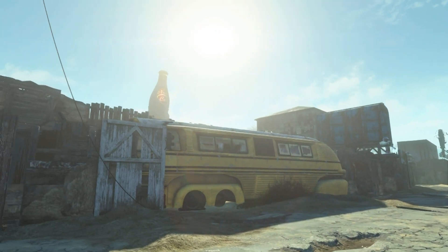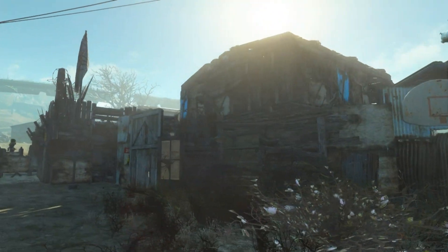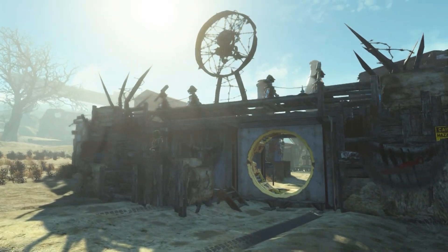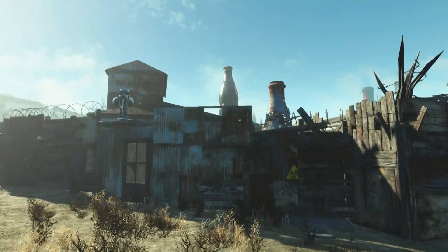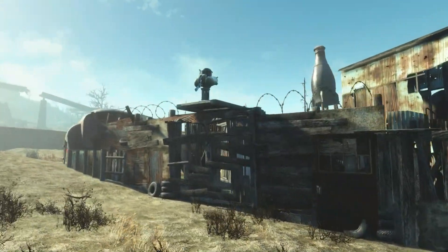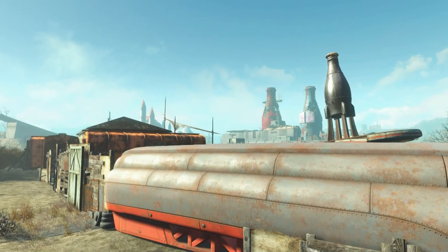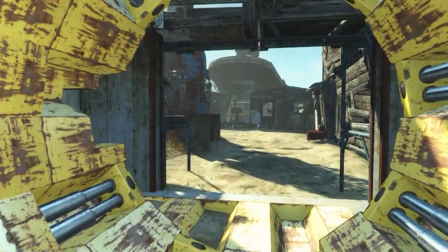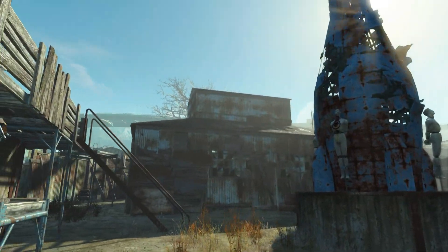We're going back to the basics of building that old busted raider-style village feel. I chose the Disciples faction to theme this settlement after, so I'm going for that kind of look. I've built a junk-style fencing around the outside and put some trailers and buses to use. The main entrance has a vault door which doesn't really fit the theme, but I like the entrance and the setup.